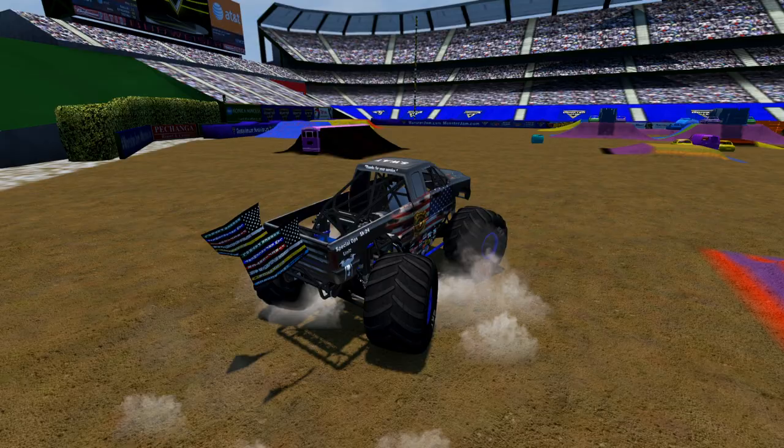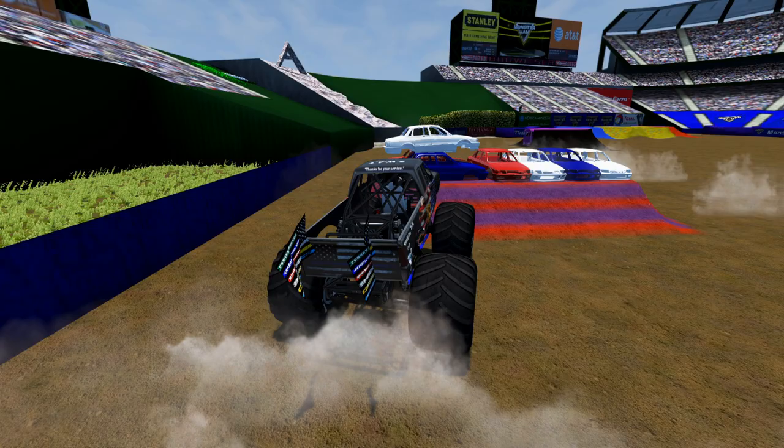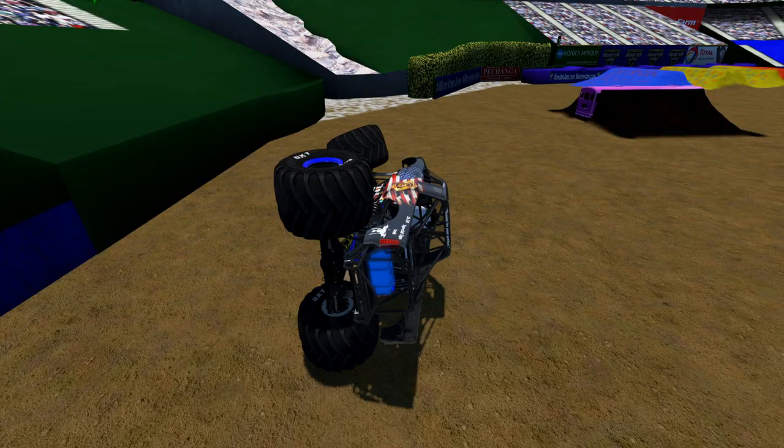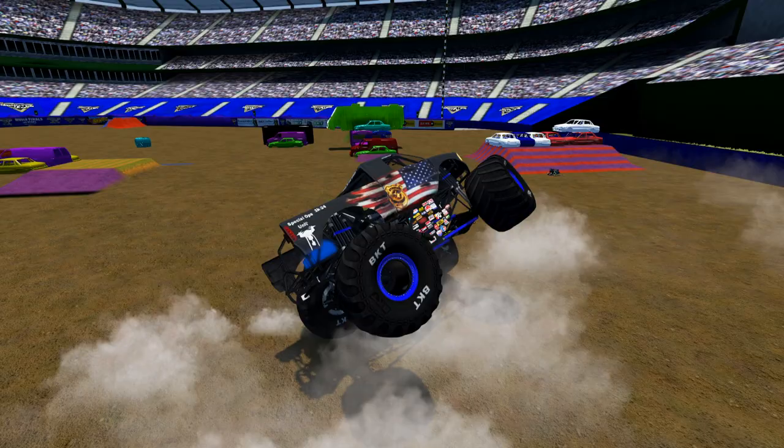Actually, thinking about it now, it might be around here — the hillside right here where you can get backflips off of too. Because I remember if you get the sky wheelie on top and time it just right you might get the backflip, but not that time. Up and over, crooked — bye-bye flags and a tailgate.